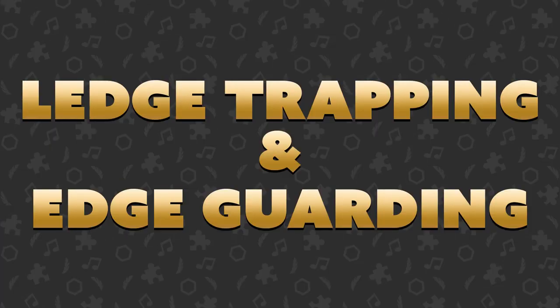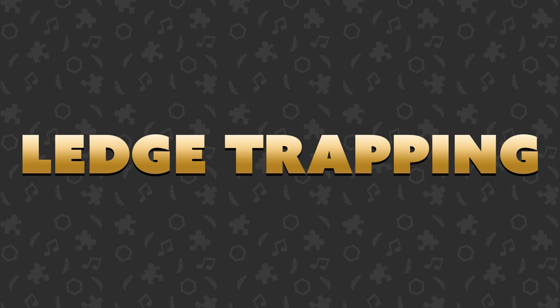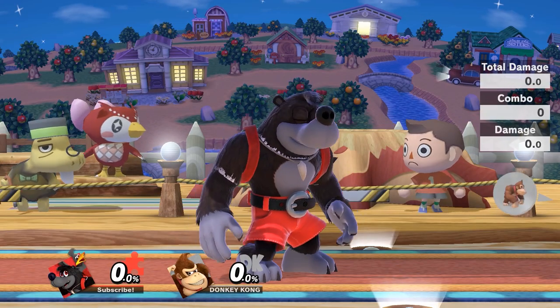I want to cover the difference between ledge trapping and edge guarding — this is general Smash knowledge but it's really good to have a quick refresh. Ledge trapping involves using various moves to corner your opponent onto the ledge of the stage, forcing them into a bad option that you can then punish. Edge guarding involves using different moves, aerials, and projectiles to prevent your opponent from even recovering back to the ledge at all. So let's hop right into it.